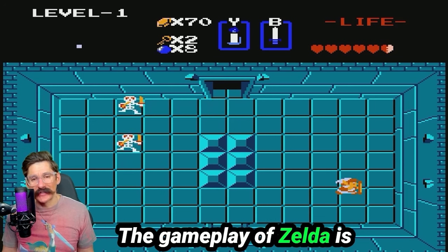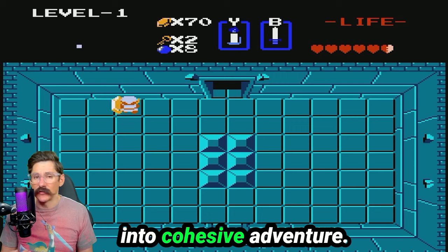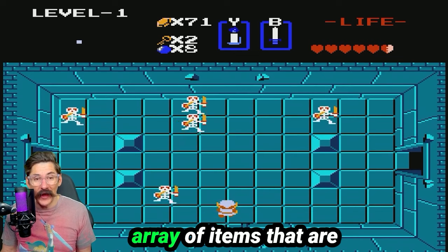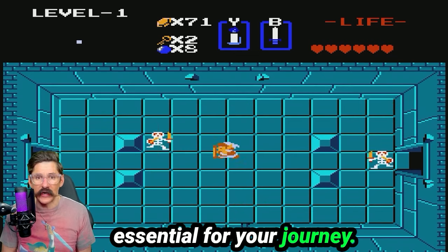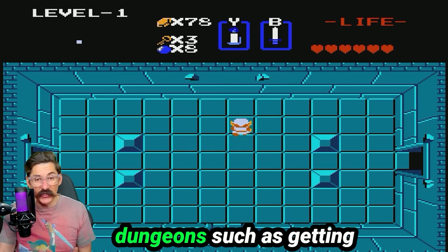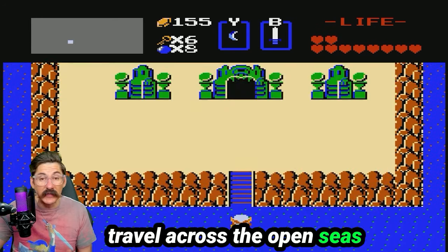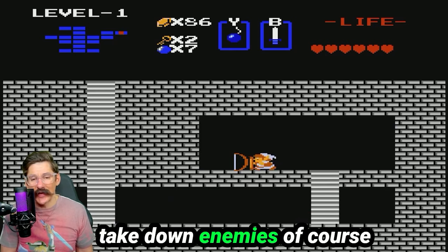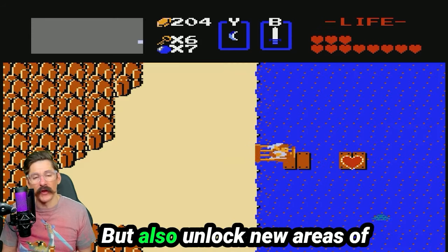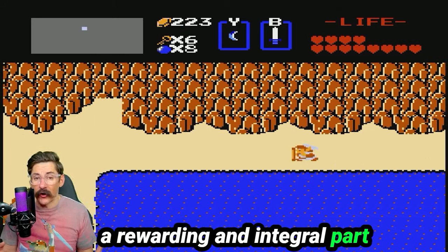The gameplay of the Legend of Zelda is legendary with exploration, puzzle solving, and combat blending seamlessly into a cohesive adventure. As you progress through the game you'll find an array of items that are essential for your journey. Many of these items are earned by completing dungeons, such as getting the raft which allows you to travel across the open seas, or the bow which lets you take down enemies from a distance. These items not only help you in combat but also unlock new areas of the map, making exploration a rewarding and integral part of the game.